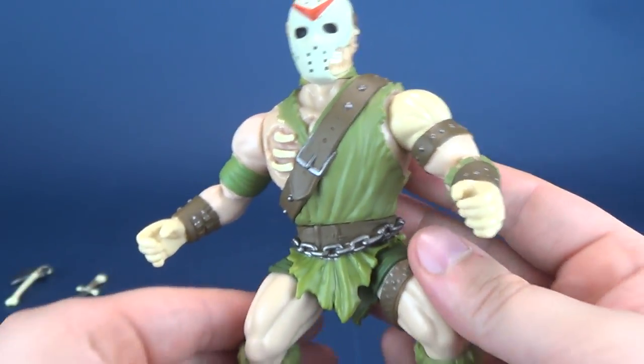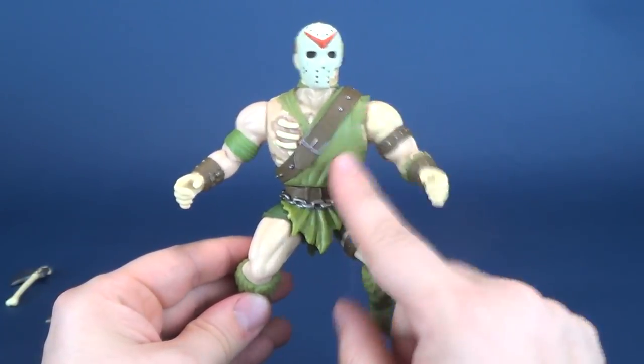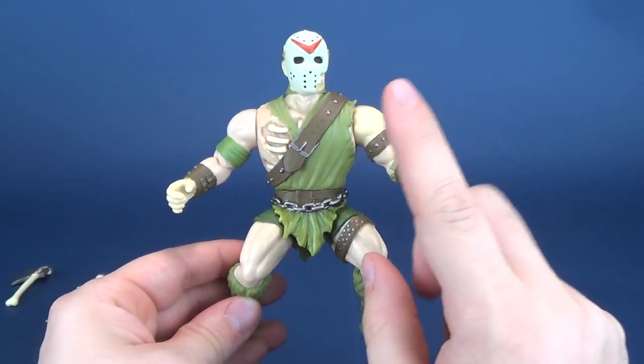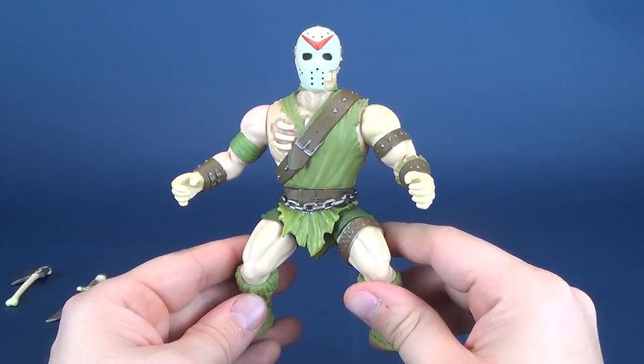I also like the little chain wrapped around his waist — a throwback to Part 7 or even Part 6 Jason. I like the figure overall, but where he misses the mark is just the coloring. I don't like this green. This green should have been blue, or I probably would have given him gray and given Michael Myers blue.